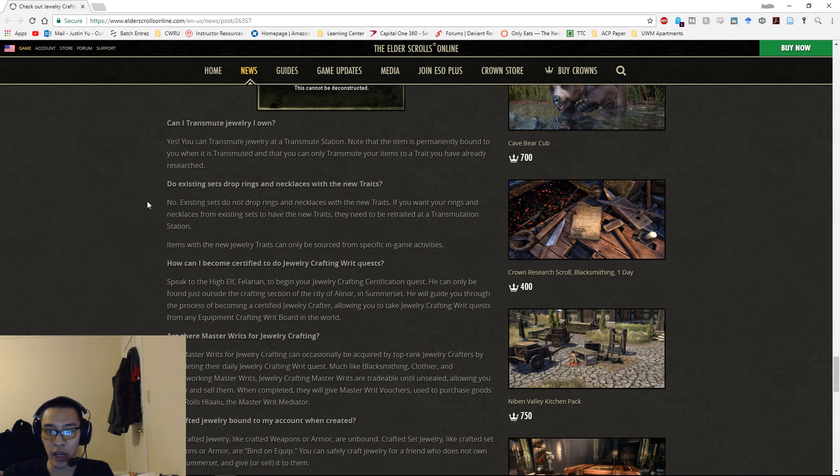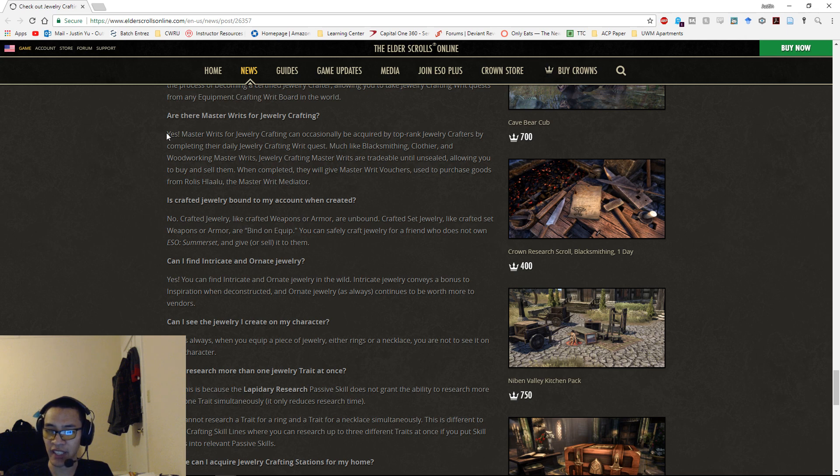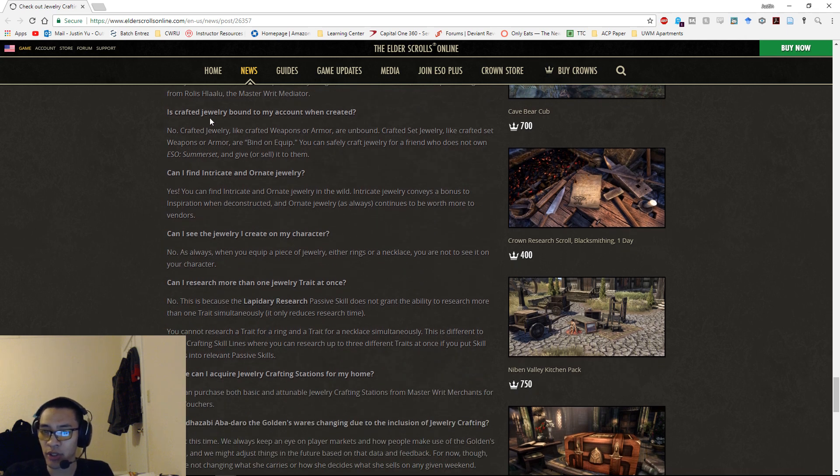Do existing sets drop rings and necklaces with the new traits? No. To become certified for jewelry crafting writs, find a new NPC — a High Elf Altmer named Felarian, found outside the crafting section of the city of Alinor in Summerset. There will be master writs for jewelry crafting. Crafted jewelry is unbound when created; crafted set jewelry is bind on equip, so you can craft and sell or gift to others.